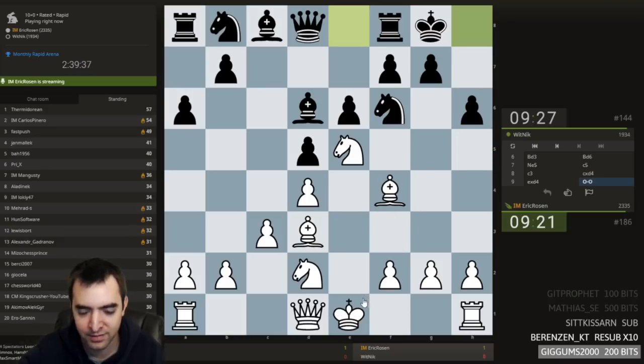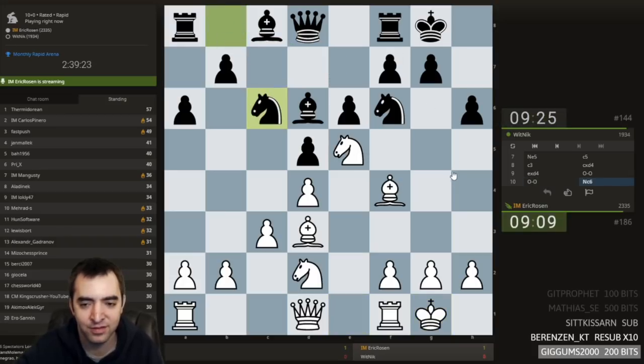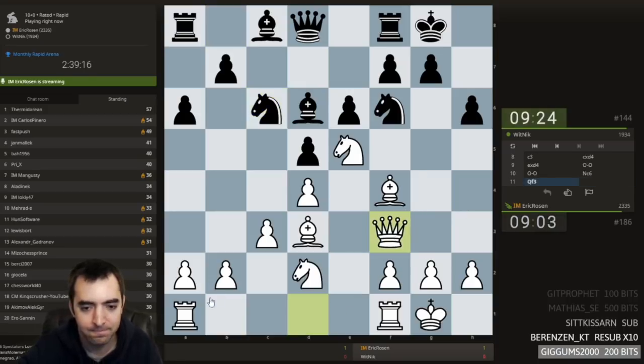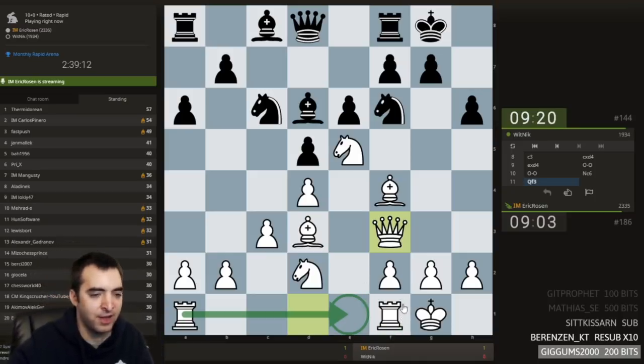But I control h5. I could castle. Qf3 at first looks quite nice, or just castling. Let's just castle. I'm still waiting for this trap — knight d7, knight takes f7. My opponent's not falling for it. I think I'll play Qf3 now, just preparing rook ae1. My rook stays on f1, because maybe someday I'll play like this.